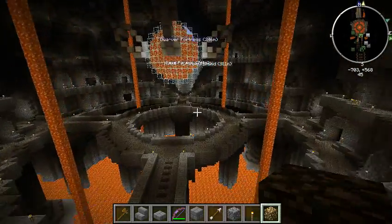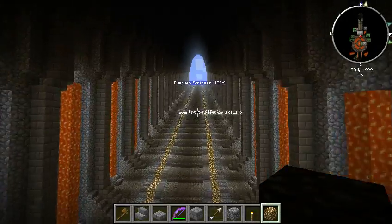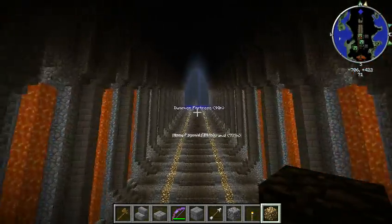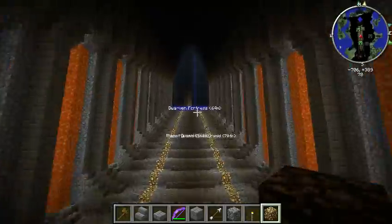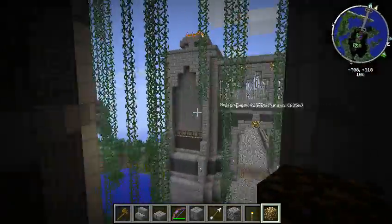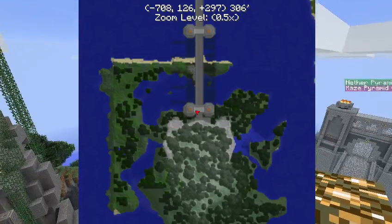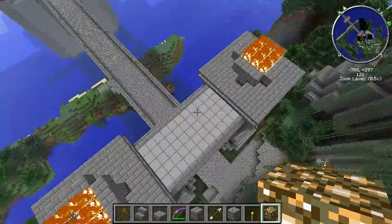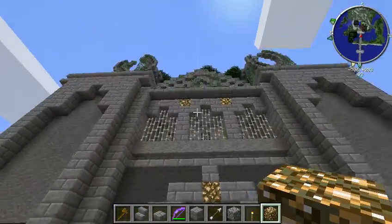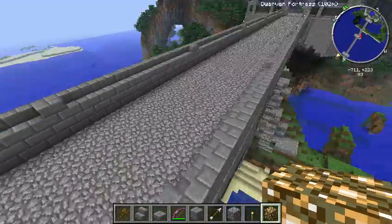When you come out of the Dwarven Fortress, there's a bridge that leads you back to the mainland, because the Dwarven Fortress is pretty much just an island. We'll come out to the gigantic doors — there's a bridge. This place is just a huge island, and to get here we created this bridge, which again through the powers of World Edit I just copied and pasted. It's the exact same thing put over again.